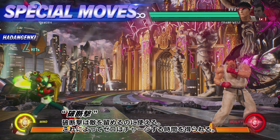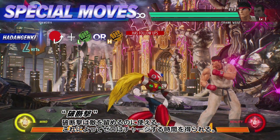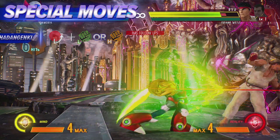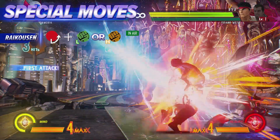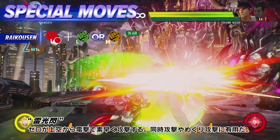This special can be used to keep the opponent in place. It also gives Zero time to charge. Zero attacks from the sky with a bolt of lightning — great for mix-ups and cross-ups.